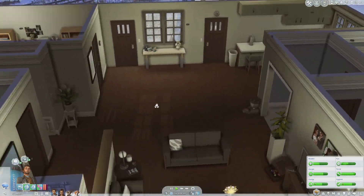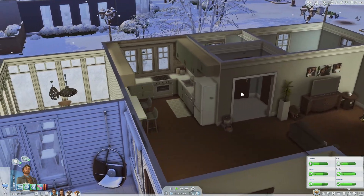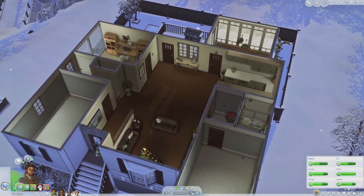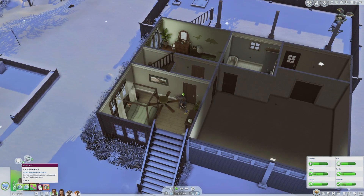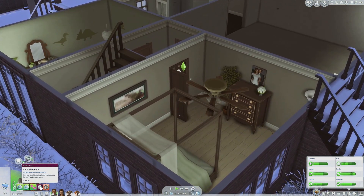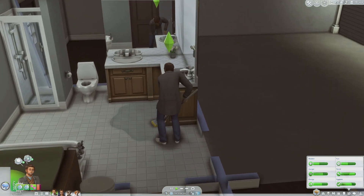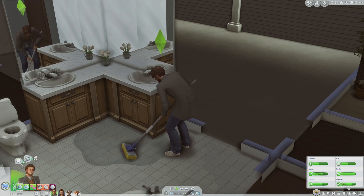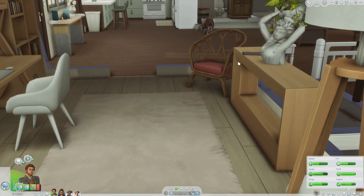I feel like the house is a little bit empty right now, but that was kind of the whole point — I didn't want us to just have a move-in ready perfect home. Sometimes Channing feels anxious and isn't quite sure why. That's a mod I have — it's like a mental health mod. It's not overtaking his happy moodlet, so that's good, but hopefully it doesn't get any worse.